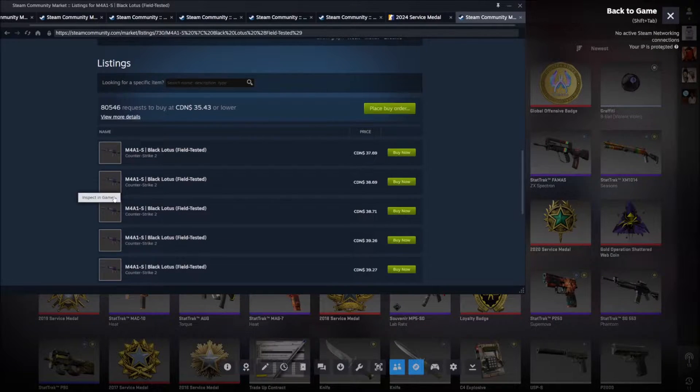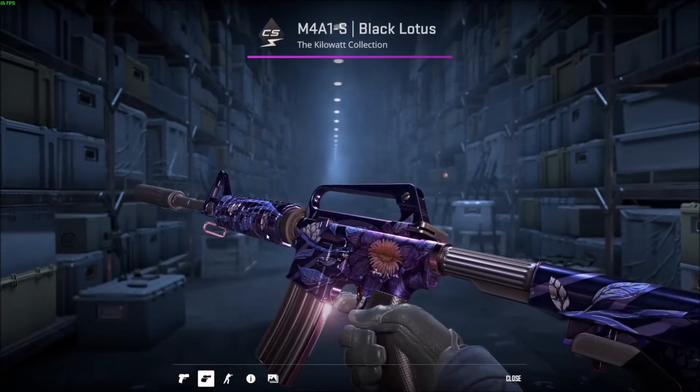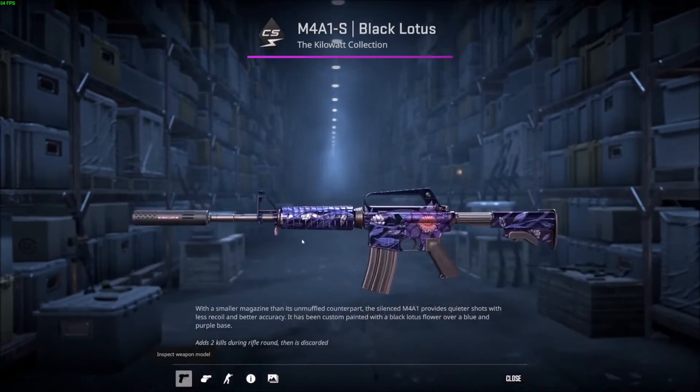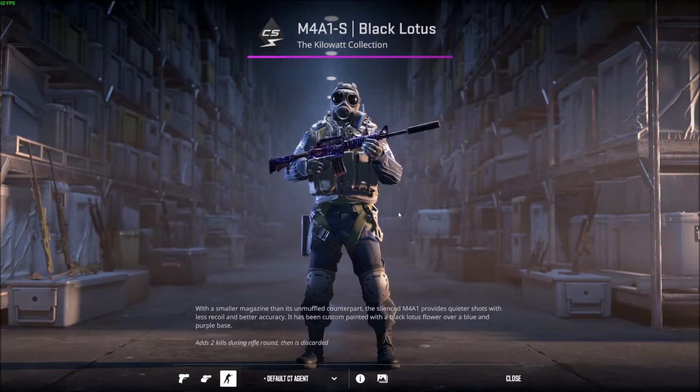From one of these listings you can click 'inspect in game,' and now you can also check out the play view — this is how it looks as you're playing — and then you get the entire view as well.